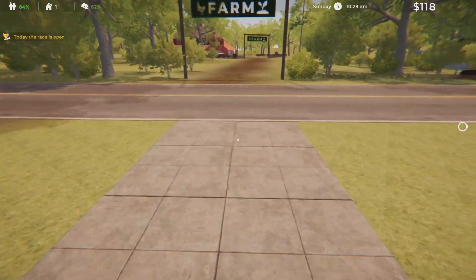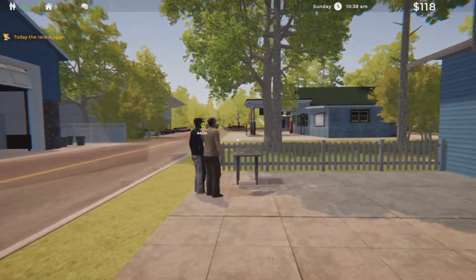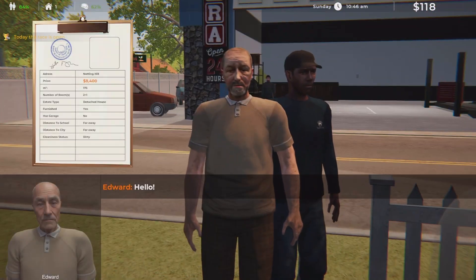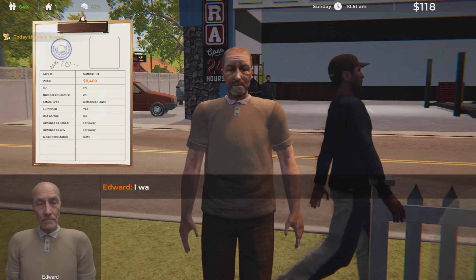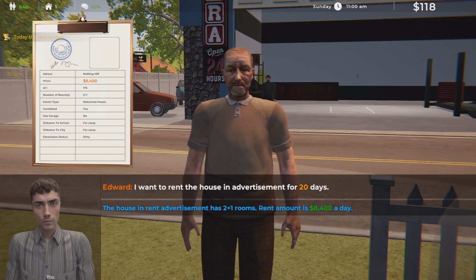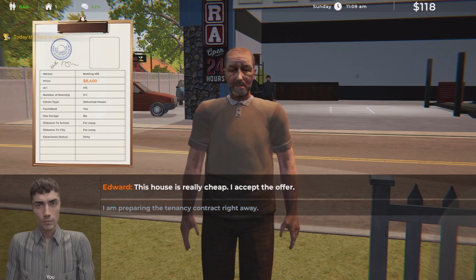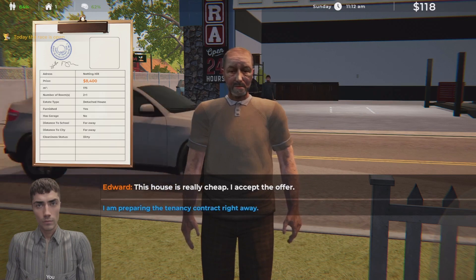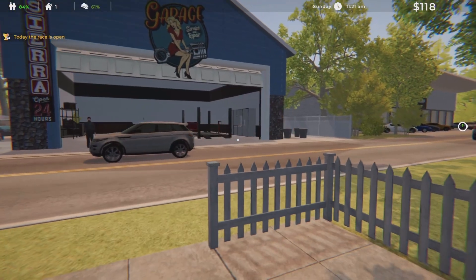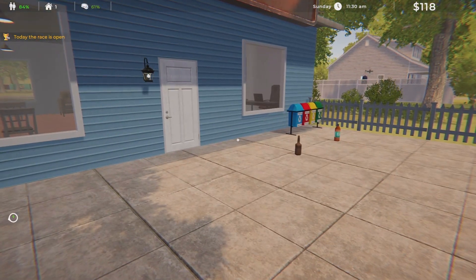The race is open, but we got to get this house rented — let's just run over to the office. Oh, we got people standing here in line waiting! Come on! 'Hello, how can I help you?' 'I want to rent the house in the advertisement — two bedrooms, one bath, rent amount $8,400 a day.' This house is really cheap. 'I accept the offer.' 'Awesome, I'm preparing the tenancy contract right away.' We gained 20 skill points and got the home rented!